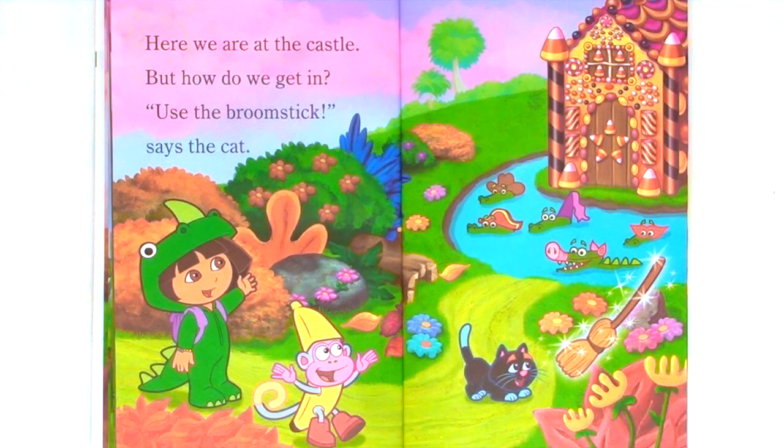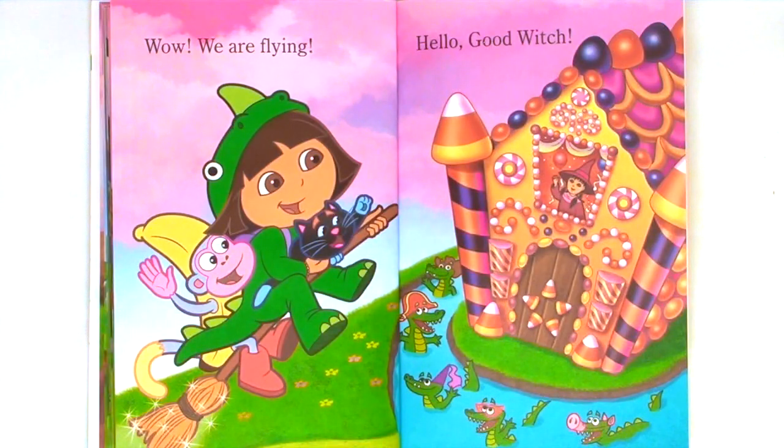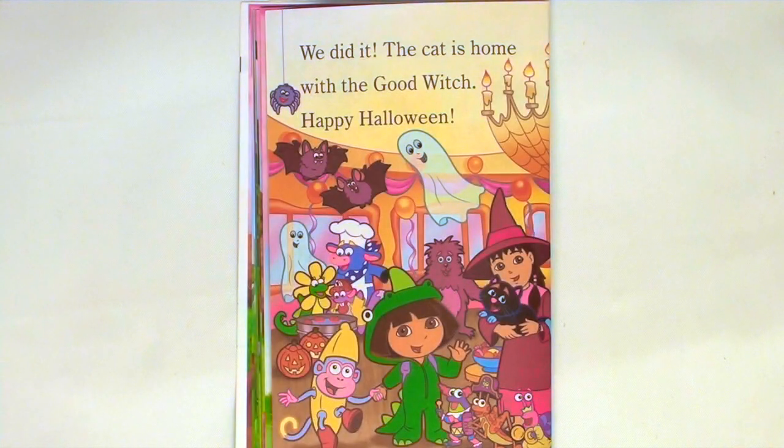Here we are at the castle. But how do we get in? Use the broomstick, says the cat. Wow! We are flying! Hello, good witch! We did it! The cat is home with the good witch. Happy Halloween!